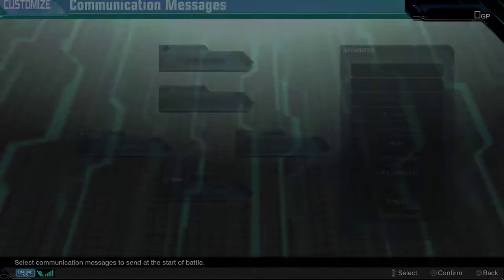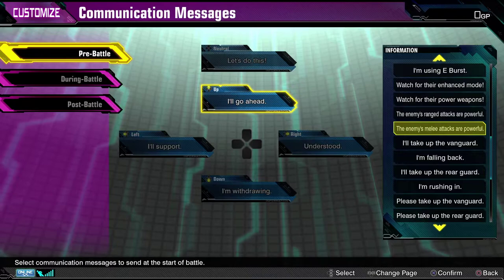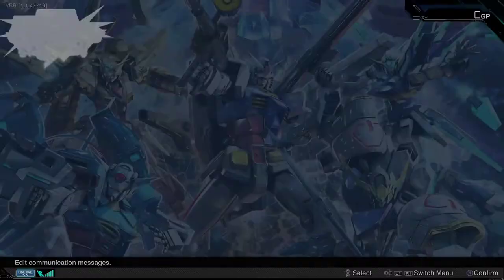Then you have communication messages — you can customize those for during battle and pre-battle, with basic things like 'understood,' 'good morning,' 'hello,' 'understood,' and warnings like 'watch out for their power weapons' and 'the enemy's melee attacks are powerful.' Definitely take advantage of that.